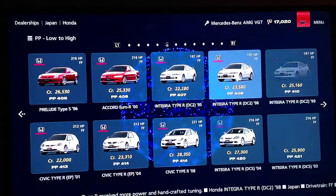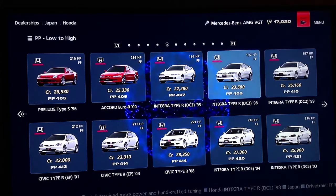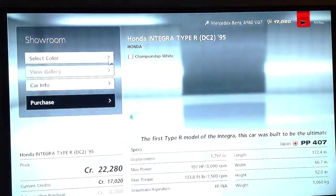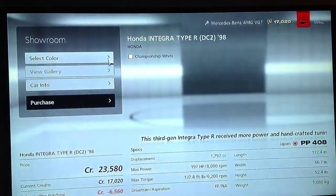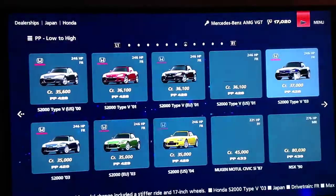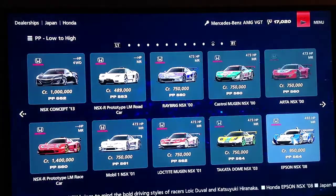I haven't really noticed much of a change. I noticed that the Type R Integra DC2s all have the same horsepower, whereas in Gran Turismo 5 they had different horsepower — I think the '98 had the lowest. But in this one, the only thing that changes between them is the amount of torque.